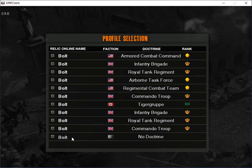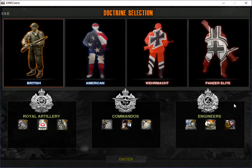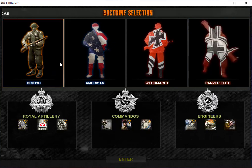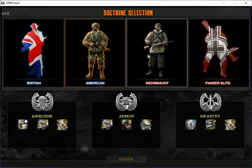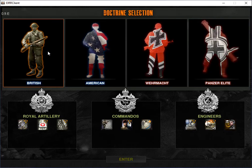We're going to go ahead and hit enter and select a doctrine. On this screen we're given four faction selections: Commonwealth, American, Wehrmacht, or Panzerle. Each one of these that we click on is going to have three doctrine choices. These are kind of to display the play styles in the factions themselves. Usually we have one versatile medium-ground one, one for slower players that like using tanks, and one for faster players that like using infantry.